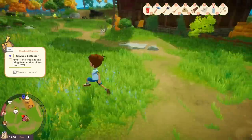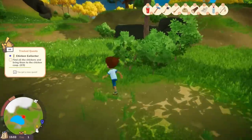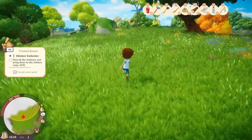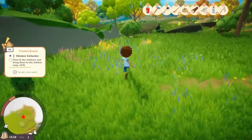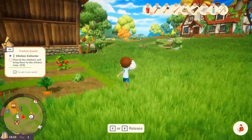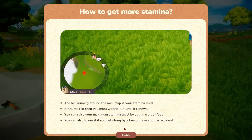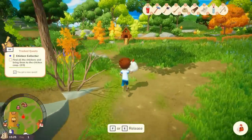We got another one, guys — one more to go. It's got to be over that way. You can only sprint for a certain amount of time — the stamina does go down. There's another chicken. There's the pond too — we could do some fishing in there. Apparently the last one is somewhere over here; there's a yellow ring on the map showing the vicinity.